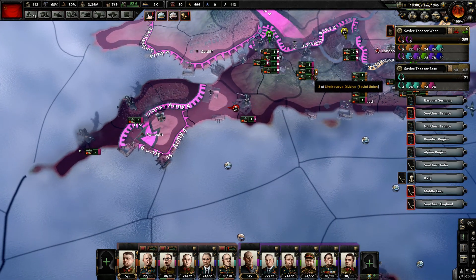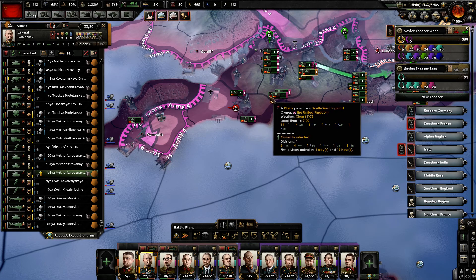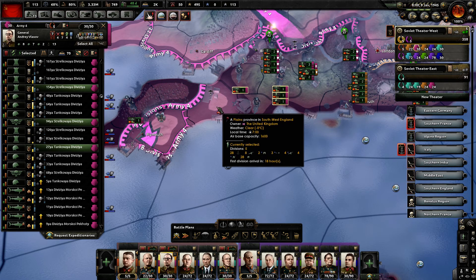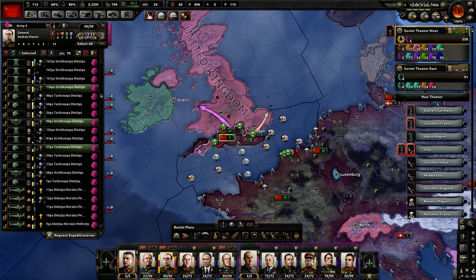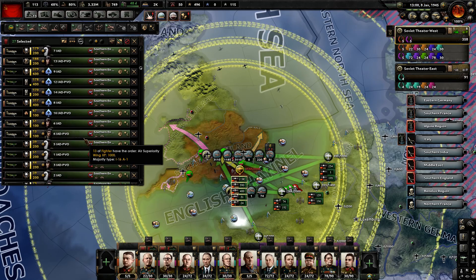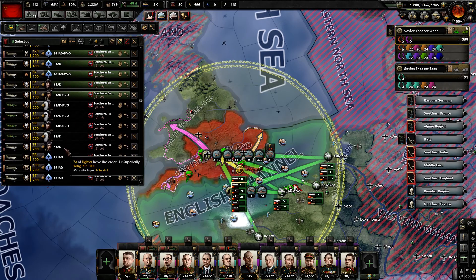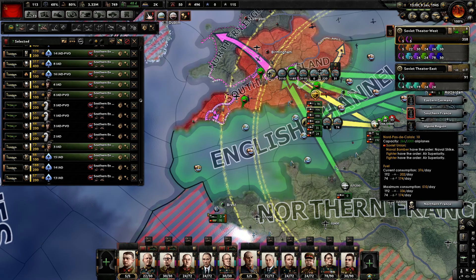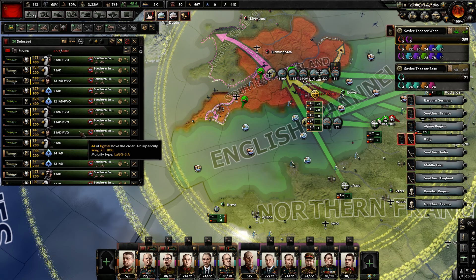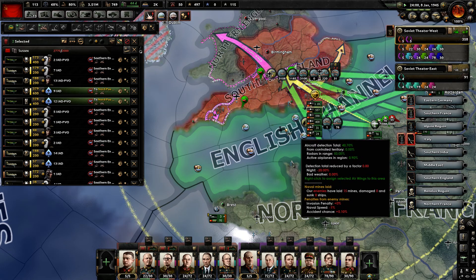That's a bad one — that cannot happen. Let's have all these guys slam in there and take that back. That just screwed up all my air wings — I wish the air wings would be better about spreading out automatically. I could attach them to my armies but I don't really trust it. This is kind of where bigger air wings help out, because you can do all this micro a lot faster.